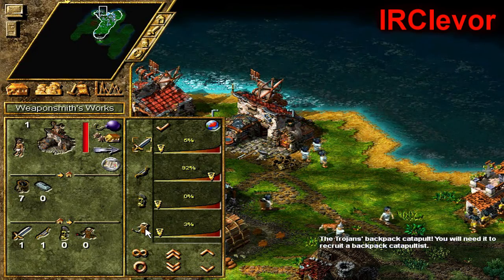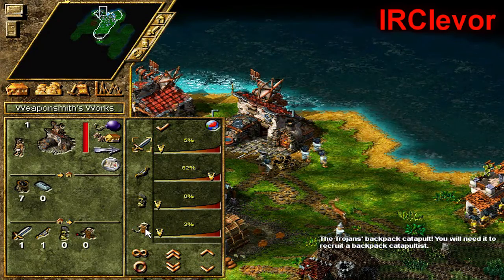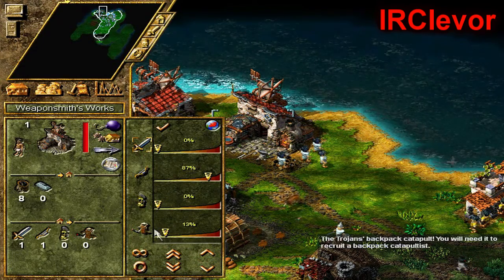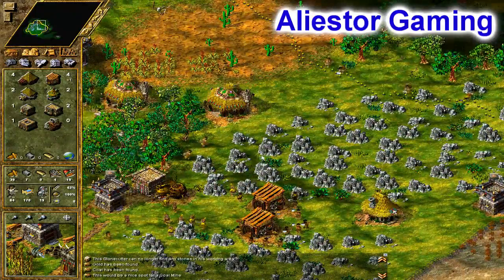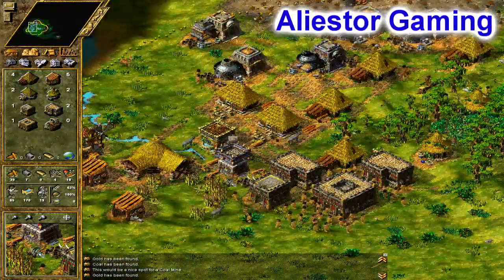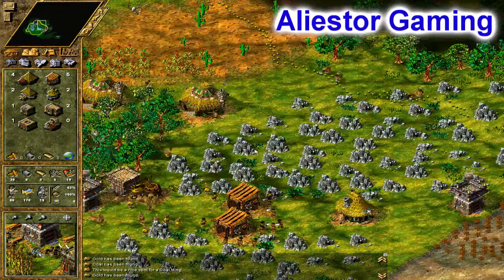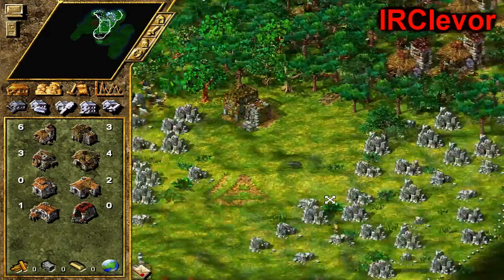The backpack catapult — what the heck! The backpack catapult — there we go. I am definitely recruiting a few backpack catapults. Your guys just set up shop and destroy buildings? I think so — I think you deploy actual machines that destroy buildings. The backpack catapult! I'll just use my blowgun darts to freeze your backpack catapults.